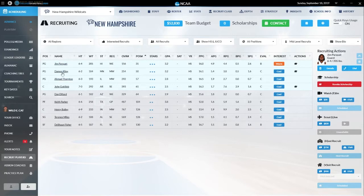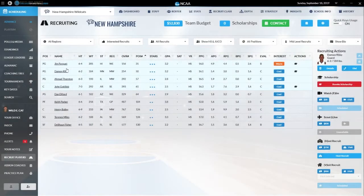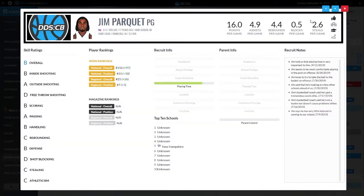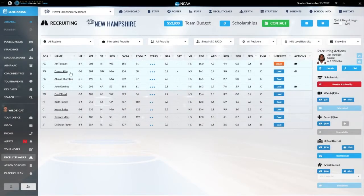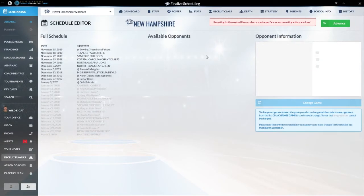We're going to advance a day and see what happens. Our first game is against Bowling Green. Looking at the schedule: UTEP, Samford, Coastal Carolina, North Alabama, North Texas, Texas A&M, Mississippi Valley, Delta, North Dakota, Baylor, and Ohio are our non-conference opponents before conference play. Going to Conference S standings: Hartford, Kansas City, Idaho State, Campbell, Sacramento State, High Point, UC Riverside, Omaha, Morgan State, Norfolk State, Tennessee Martin, Navy, Eastern Illinois, Army, and New Orleans are our conference opponents.